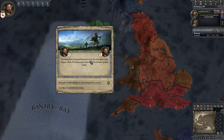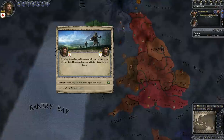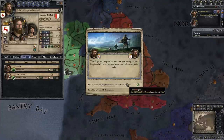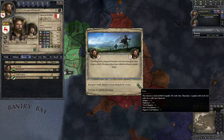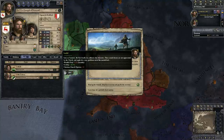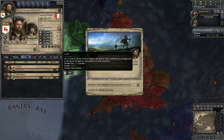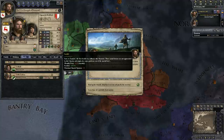We have an event: 'Traveling down a long and lonesome road, you come upon a man lying in a ditch. He seems to have been robbed and beaten up quite badly. Bind up his wounds, help him to an inn and pay for his recovery, or leave him — he's probably dead anyway.' Naturally we want to take the top option. It does cost 10 ducats, but it's going to allow us to pick up one of the virtues. There are seven virtues and seven deadly sins, and they're polar opposites. If you have, say, the first virtue and pick up the first deadly sin, it will delete the first virtue — or vice versa. You can only have one or the other.